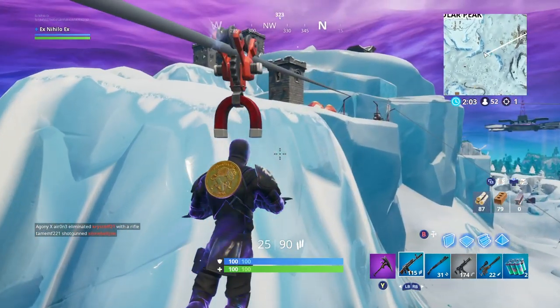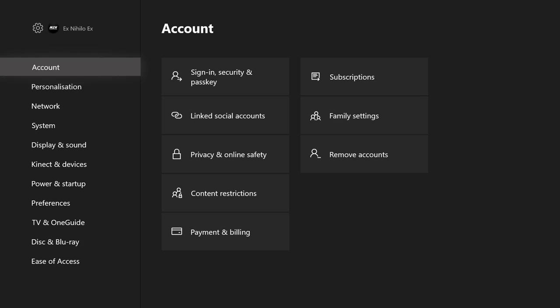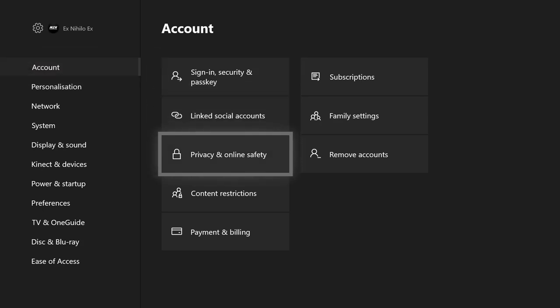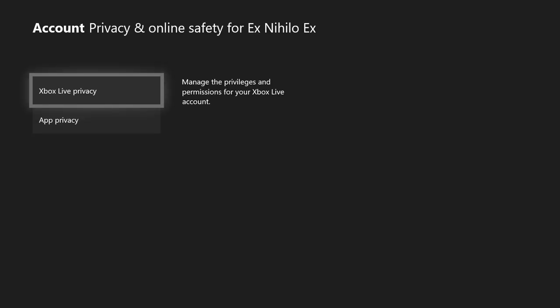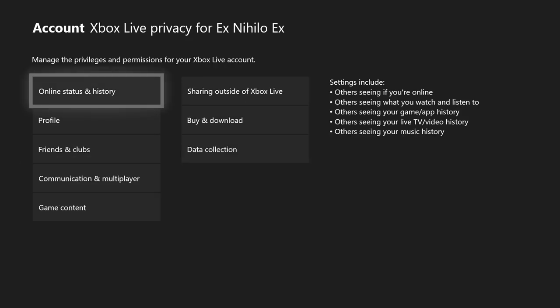First of all, go over to your settings. On Xbox, go all the way to the right and click settings. Then go to Privacy and Online Safety — I'll explain the PS4 version later — and after that go to Xbox Live Privacy.